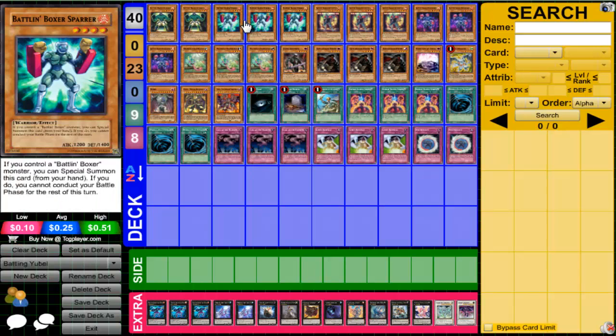Next we run three of the Spar. Spar is really good — if you control a Battling Boxer you can summon this card from your hand. It can't attack during the battle phase, but at least you can easily go into Lead Blow if you have this guy in your hand. So you just normal summon, special summon, and bam, there you go. I always call him by his Japanese name because Lead Blow sounds way funnier than Lead Yolk.